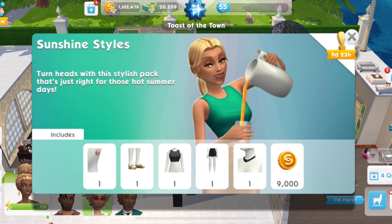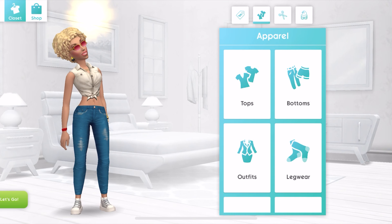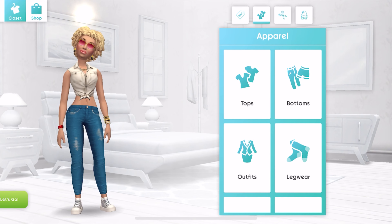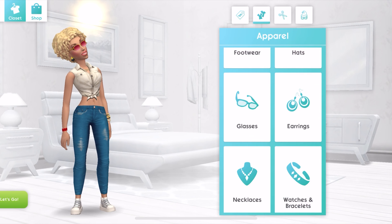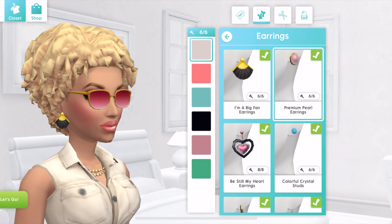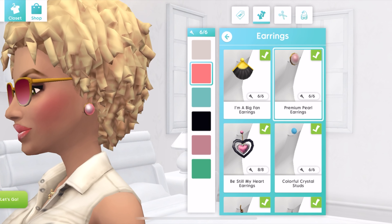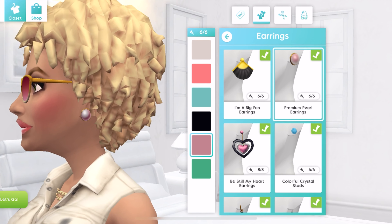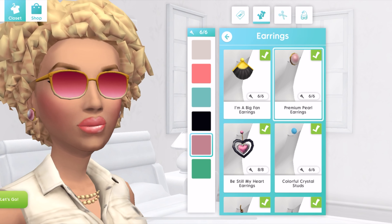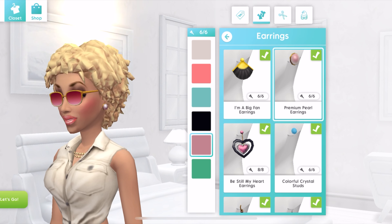The last pack we're going to look at is the sunshine styles, and I'm going to try everything out on my sim Pecan. We'll begin with the earrings — I'll be as quick as I can. Here are the premium pearl earrings — they're quite lovely, you can see the pearl-like feature. The white and pink ones are quite lovely and so are the others — sticking with that.